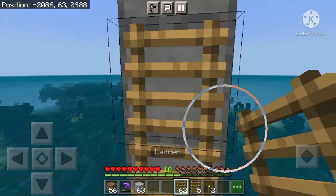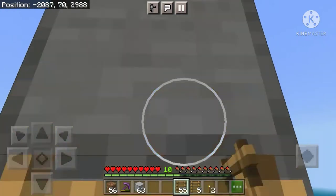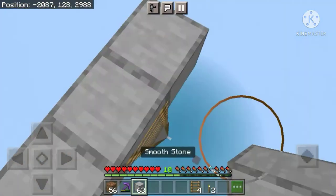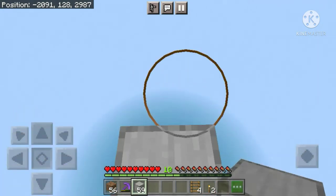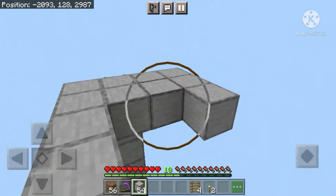Now place two ladders over here, then crouch down and keep placing ladders and going up until you reach the top of the farm. After placing all the ladders, go to any one of the corners, place five blocks in front of you, and now fill in this area with stone blocks.